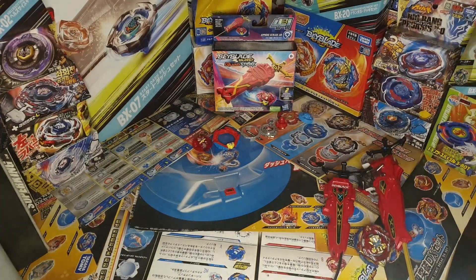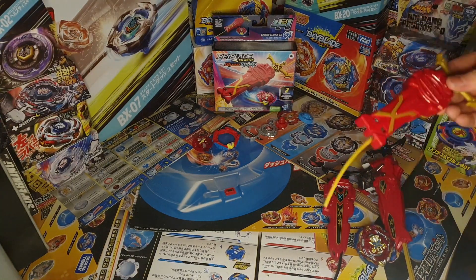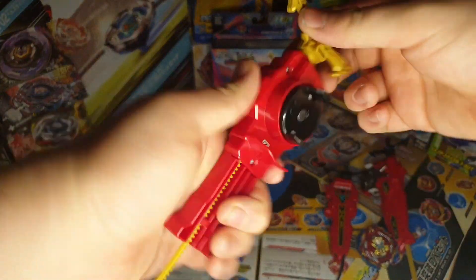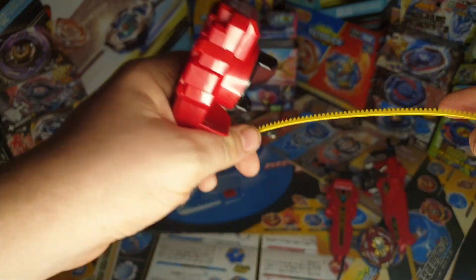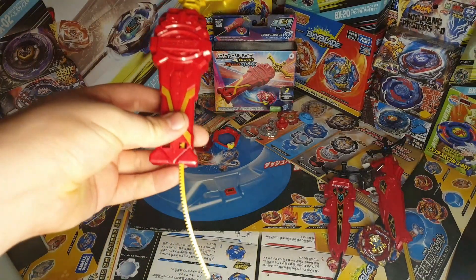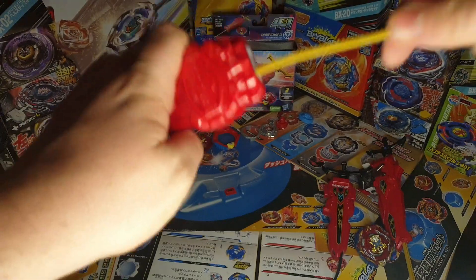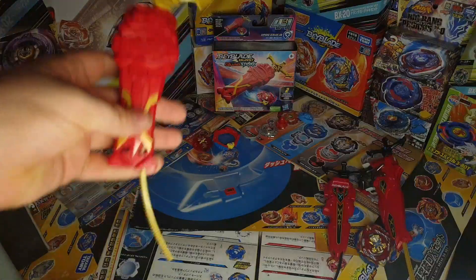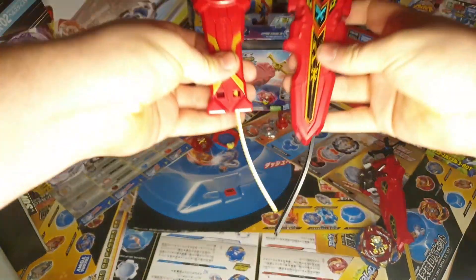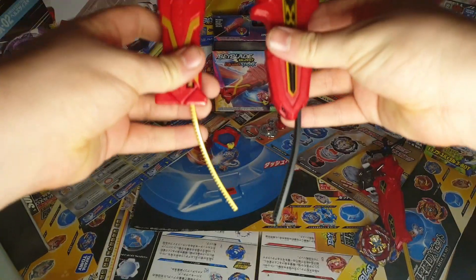So the symbols on here: up one is for power, down one is for speed. Basically what you never want to do is pick speed mode, because speed mode is actually the worst one. It's there for stability, but it just makes the Bay less powerful when you launch it. You want to go for power mode when you're launching it.